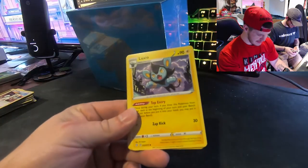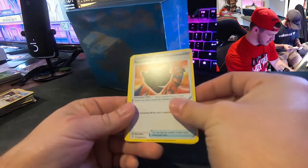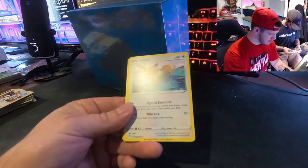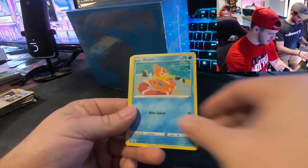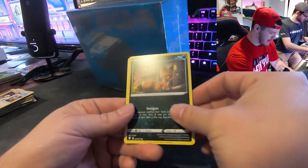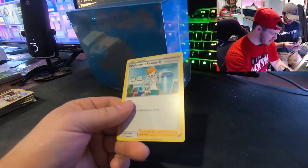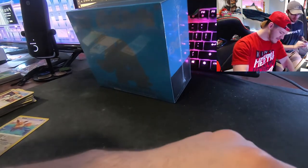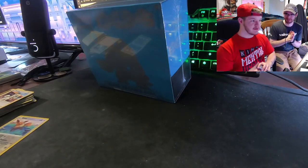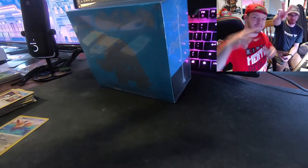Psychic energy — this is the last one for the whole ETB. Luxio, Dratini, Rusted Shield, Rowlet, Eevee, Morpeko, Weasel, Nickit. We haven't seen Q Fan so this is not gonna be a good one. Eevee and a Professor's Research. Alright gang — that's it for this unboxing! Now we're on to our final ETB for the next video, so be sure to show up next week. Alright, peace out — boom!